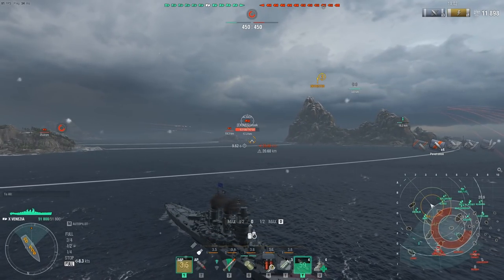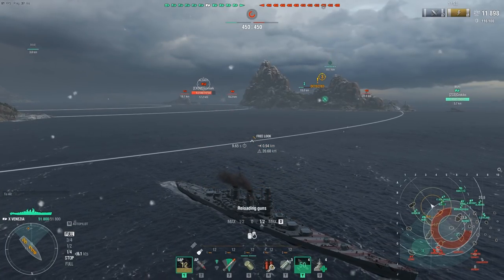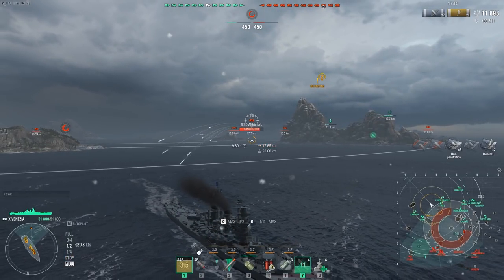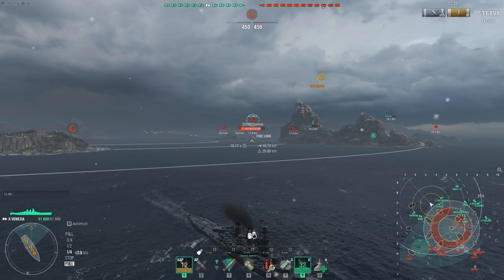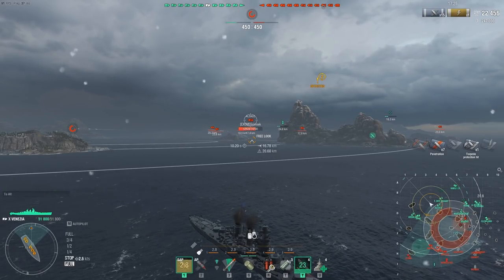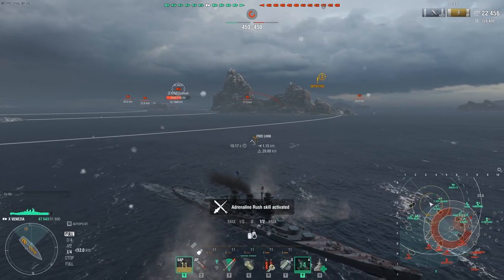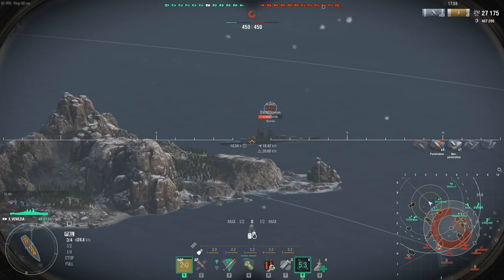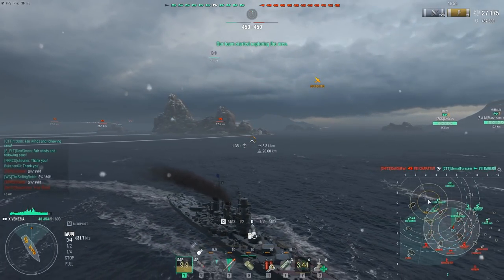Back to the fight at hand. We have been spotted for a while and put ourselves in a reversed kiting position. Alsace has taken interest in me and we've been trading salvos. The 17.1 km of range is very limiting, but the ship comes equipped with a spotter plane, which we have already been using. Using my speed, we've been avoiding salvos from the French battleship as well as a far-out Izumo on the 1-line. Izumo lands the first hit on us — fortunately nothing too critical — and we've already hit Alsace for over 20,000 damage.